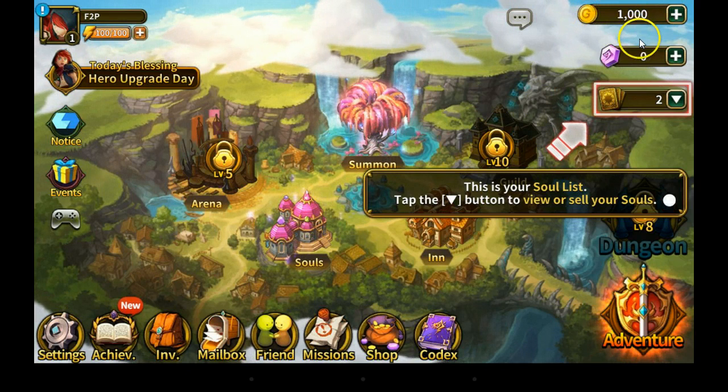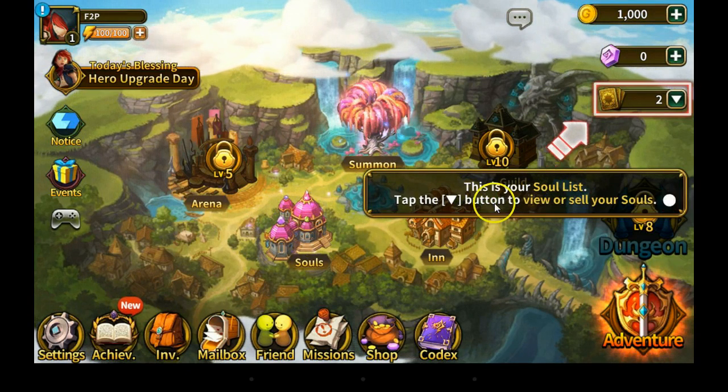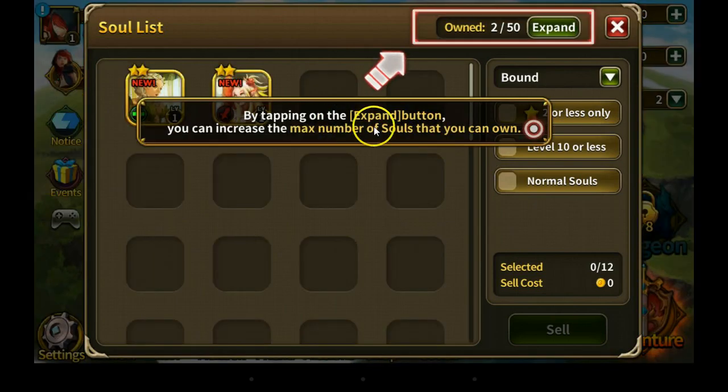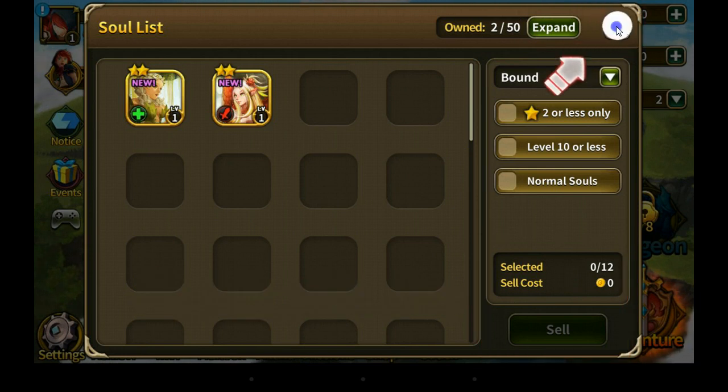They already explained this is your gold, these are your soul stones, and now they're explaining this is your soul list. Tap this button to view or sell your souls — okay so we're going to tap this here. By tapping the expand button you can increase the max number of souls you can own. Now you can sell selected souls on the left.